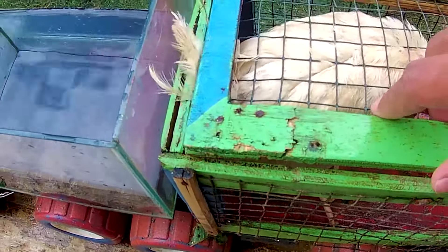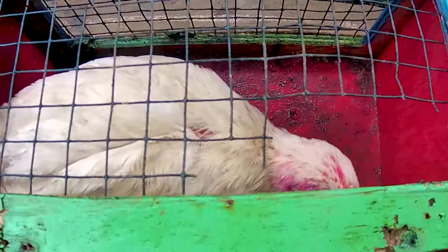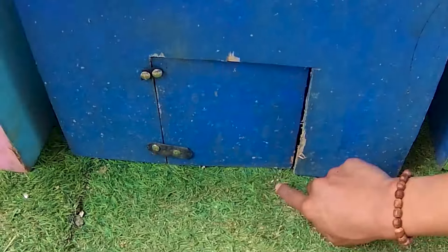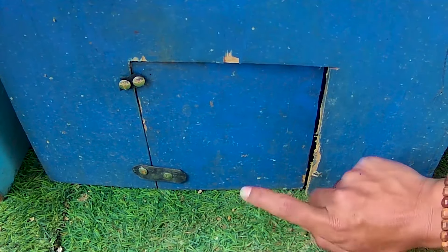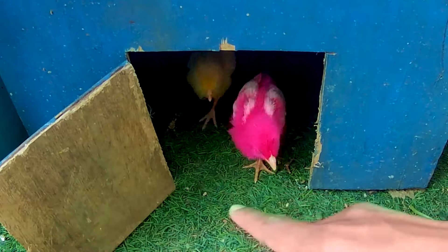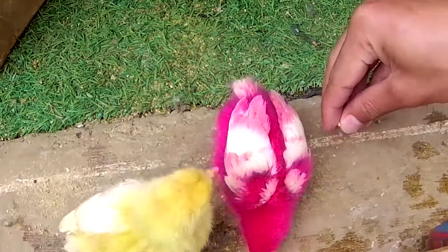Turku kedua sudah dipenuhi oleh seekor anakan ayam. Mari kita lanjutkan mencari hewan-hewan untuk mengisi turku yang masih kosong. Ada pintu yang berwarna biru di sini, kira-kira hewan apa lagi yang ditemukan di pintu berwarna biru ini? Ayo kita bongkar! Satu, dua, tiga! Terdapat dua ekor anakan ayam lagi yang sangat lucu-lucu.